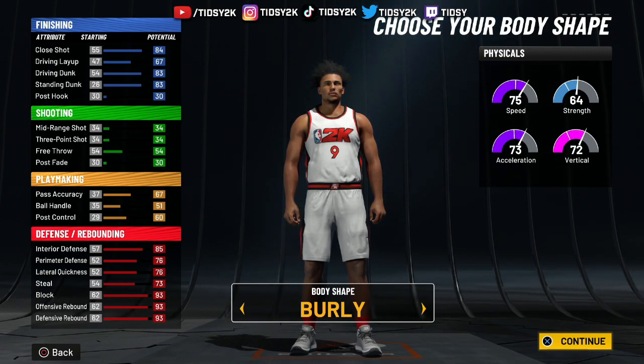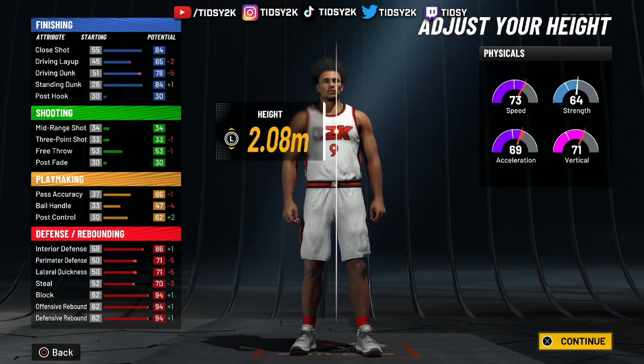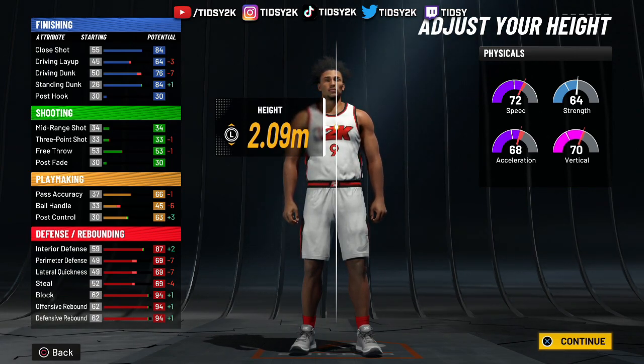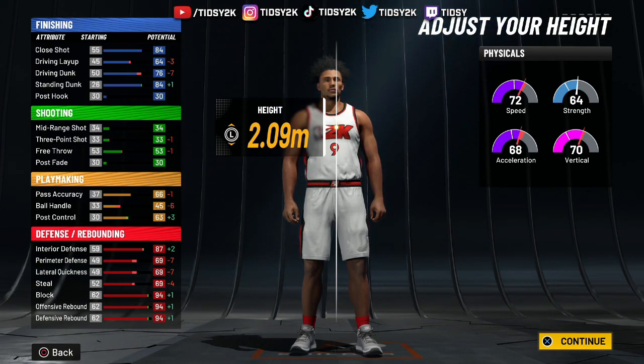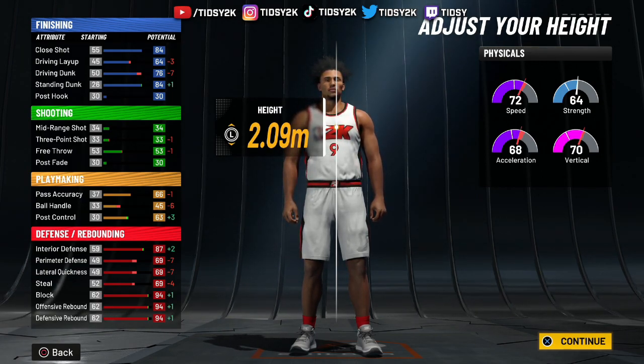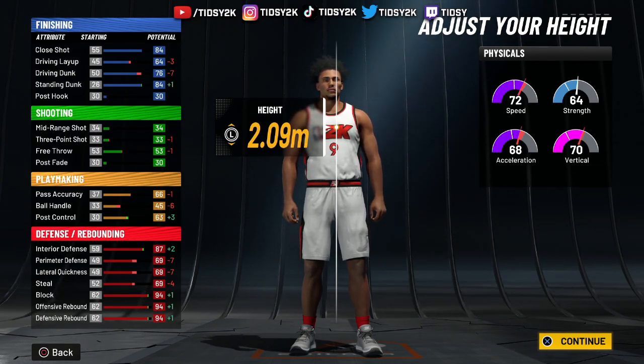Then we want to make sure we're going with the burly body type. We want to make the height 209. This height will bring you to 6'10 and a half. That build is huge — this build is insane. At 6'10 and a half you get max wingspan as well. You want to make sure we go max wingspan, minimum weight. And with a 6'10 and a half build, with how OP chase downs are this year, they're even better than they were in 2K20 in my opinion.